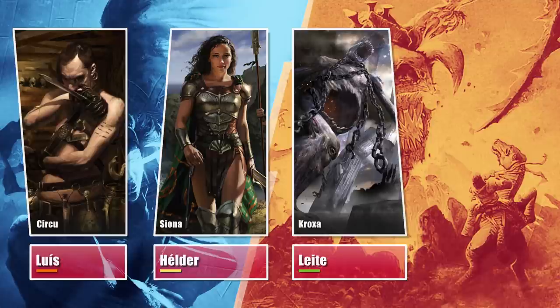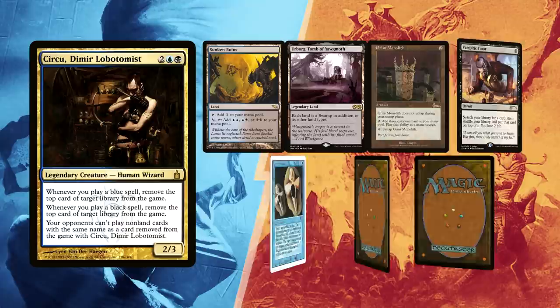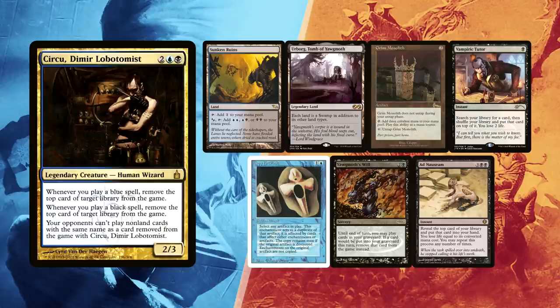Luis is going first and he kept his first 7, with his Sunken Ruins and an Urborg, Tomb of Yawgmoth. Vampiric Tutor is great, especially paired with Grim Monolith for ramp and a potential turn 3 Ad Nauseam. Copy Artifact can also help him with ramp, and if all goes south he still has Yawgmoth's Will to try to go at it again.